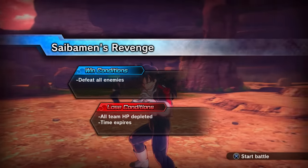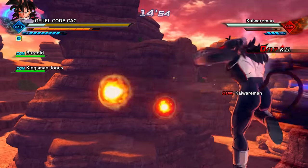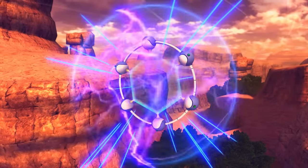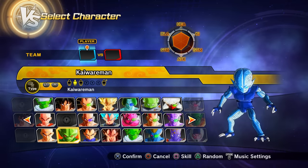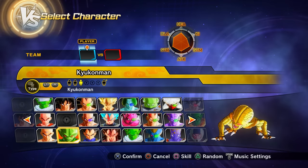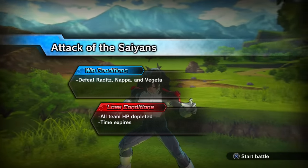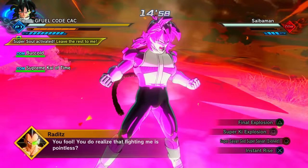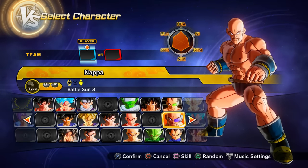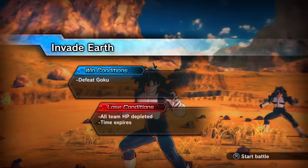Parallel Quest 6 unlocks through story mode progress (no prior PQs needed). Clearing it — no Ultimate Finish required — gives you the Kaiwareman and Koiokono-man presets of Cyberman, likely Preset 2 and 3. Parallel Quest 7 requires clearing PQ 6 first; clearing it gives Preset 3 of Nappa and Preset 2 of Vegeta. Parallel Quest 8 requires clearing PQ 7; clearing it gives Preset 2 of Kid Gohan, Preset 2 of Krillin, and Preset 2 of Yamcha.